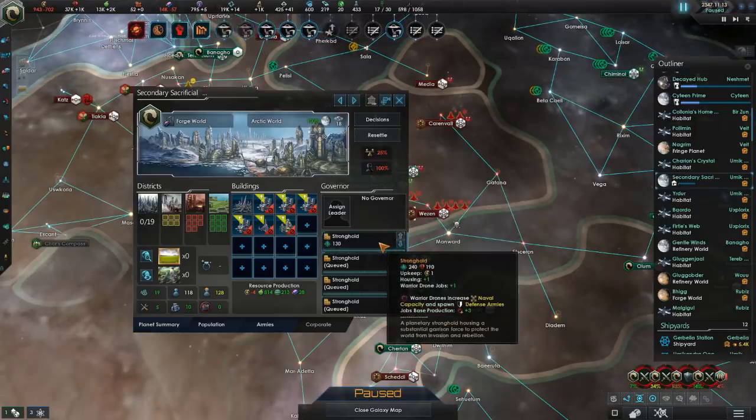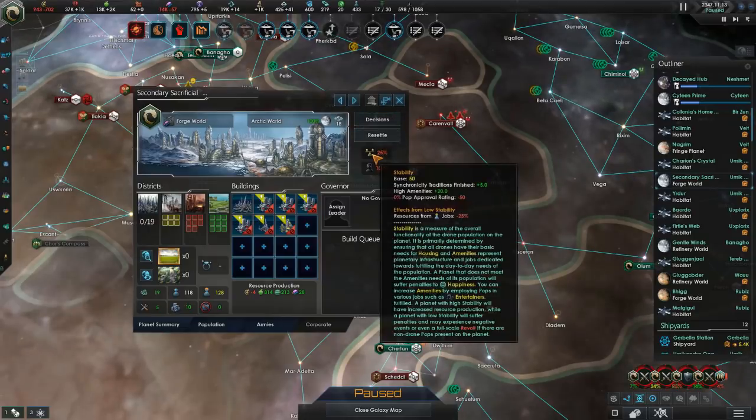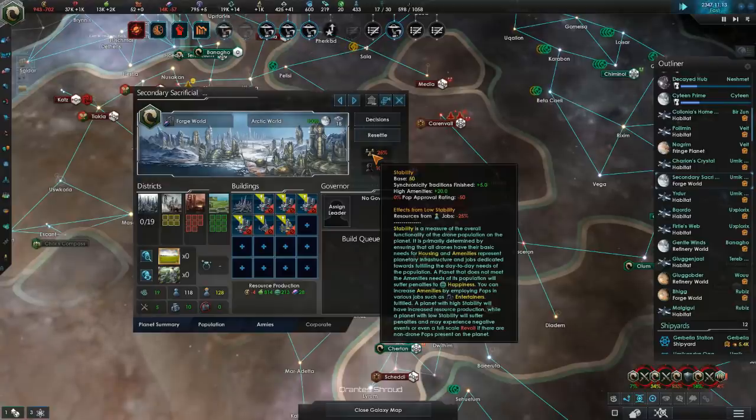I was going to build up a bunch of strongholds to enable martial law, but it seems that's not actually entirely necessary. We're only losing 25% resources, and honestly that's fine.